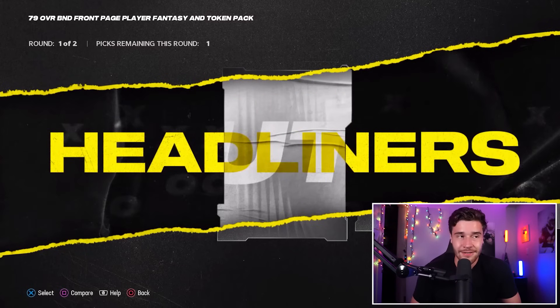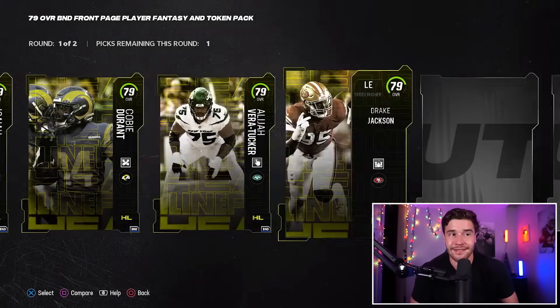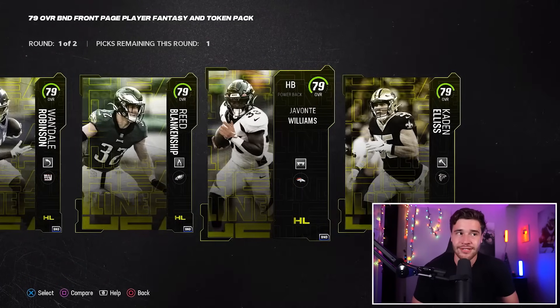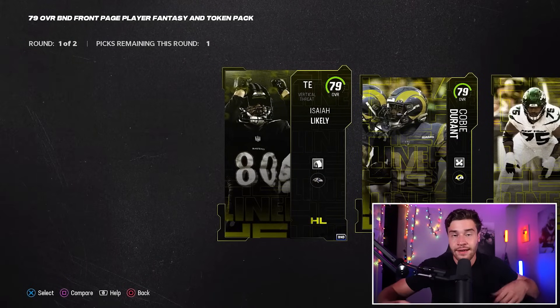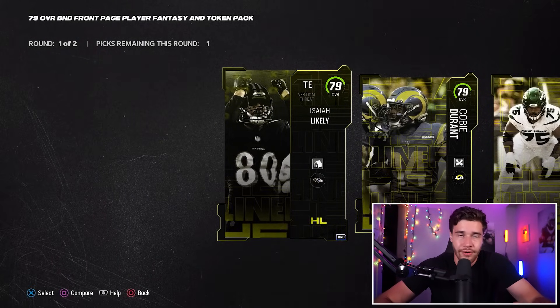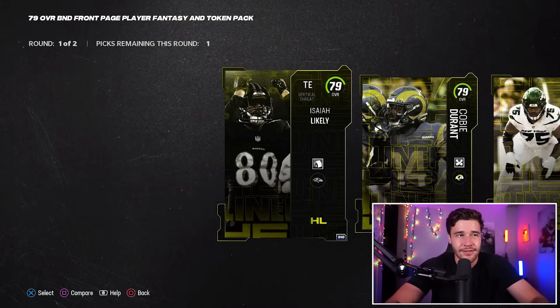I don't think you're necessarily in a massive rush to get progress on the headliner field pass, but for basically everyone watching this video, you should have this pack available in your binder. Let's open it and let's talk about who you should pick. The options honestly aren't too terrible. There's an Isaiah Likely, a Kobe Durant, an Elijah Vera Tucker — there are some good players in here. What I'm going to do is show the stats of what these cards look like when they're 85s, because that's more important. I'd rather see the stats of the card when he's maxed out than when he's a 79.